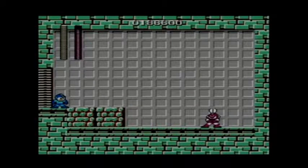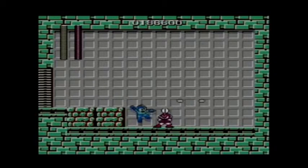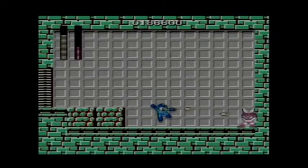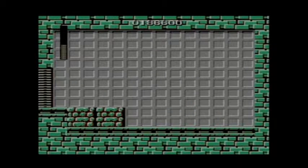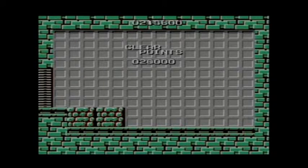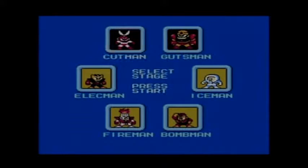Now it's time to fight Cutman. Like I said, he's one of the easiest Robot Masters in the whole game. He's one of the Robot Masters that suffer from knockback after you hit him, and it takes a big chunk of his health. Anyway, we just beat Cutman.